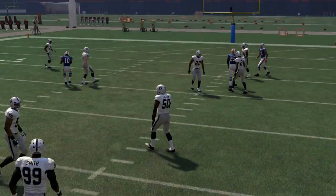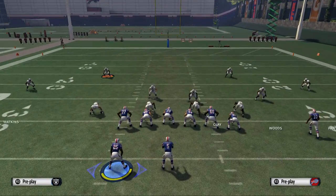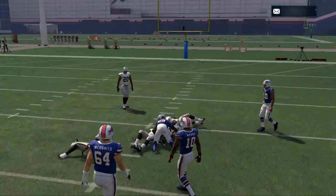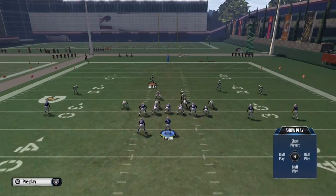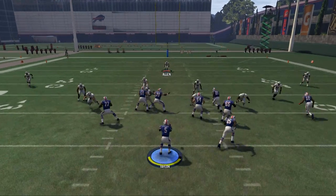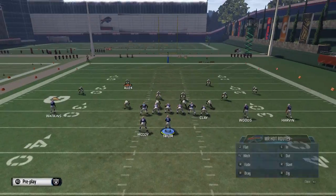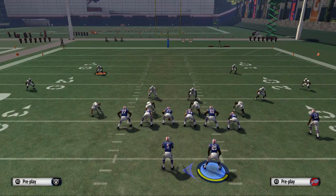Against the cover three, the running back route isn't really an option right away. But what's going to happen is the more they start to user defend Robert Woods' route, you're going to be able to hit LeSean Shady McCoy up the seam. And your out route is probably not going to be open against zone defense — it may be open for a second or two, but it'll get pretty well covered against the cover three. Most zones and most man coverages will cover that route; it's mainly there if they want to try to send pressure.